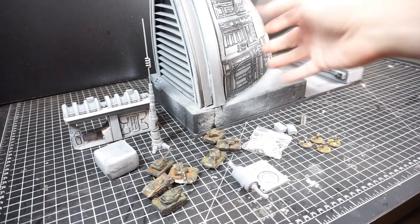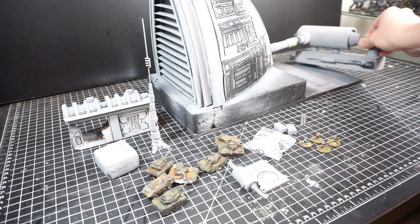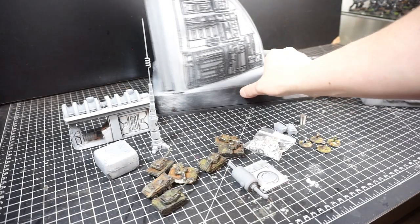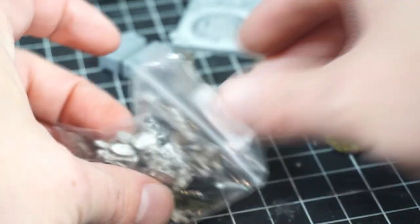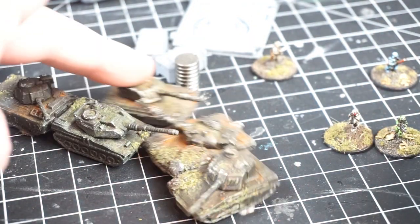The wind trap arrived in the mail with a bunch of 3D printed doodads and bits. I added in some Micro Machine tanks and some 10mm Pendrakon Sci-Fi minis. As a challenge to myself, I wanted to see if I can create this terrain piece to be usable for both 28mm as well as 10mm or various other scales.